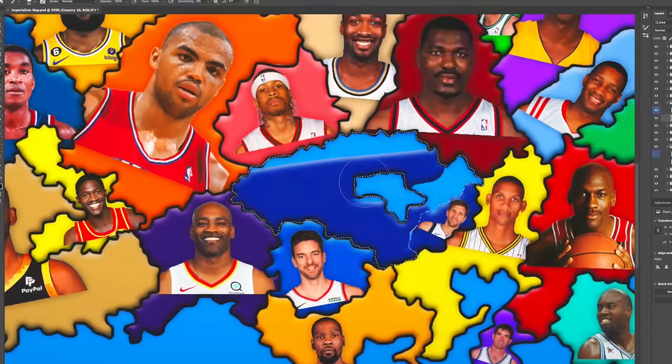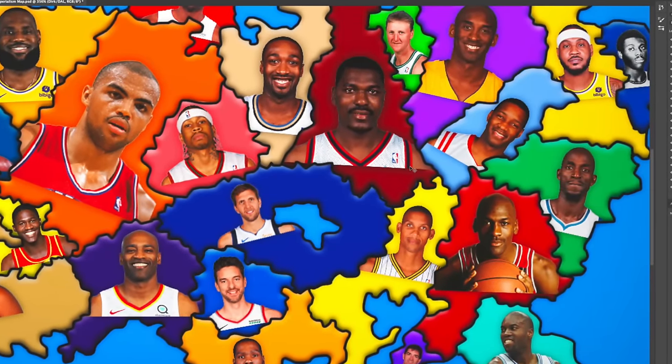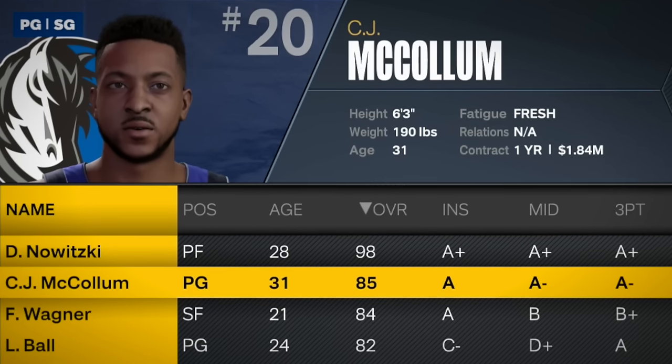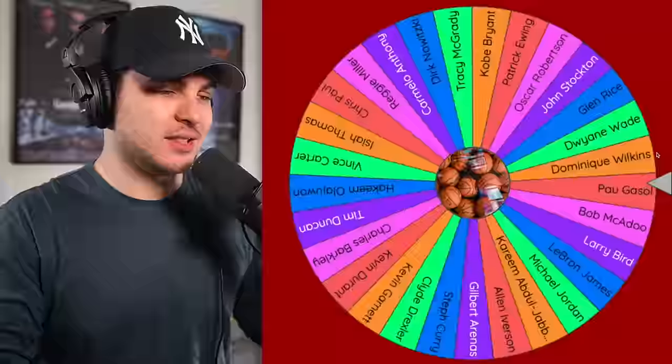And just like that, the first mover and shaker of our video — Dirk Nowitzki moving west to take over some Dr. J territory. He also makes a move to acquire the best supporting cast weapon from Dr. J: 85 overall CJ McCollum. And on to game two we go.